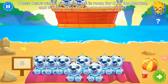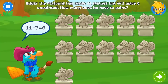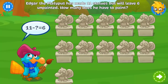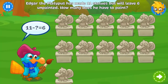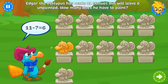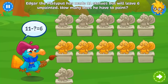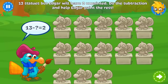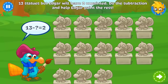You're right! Edgar the platypus has made 11 statues for his exhibition. He wants to leave 6 of them unpainted — can you help him paint the rest? Great job! Now 13 statues — Edgar wants to leave 2 of them unpainted. Do the subtraction and start painting. We've got a lot of work to do!